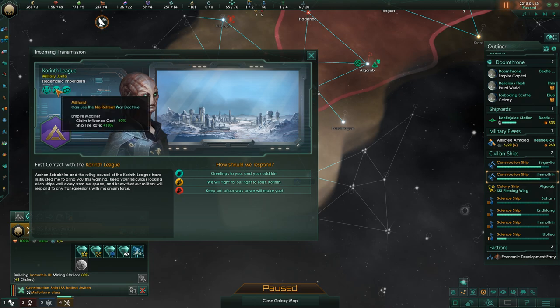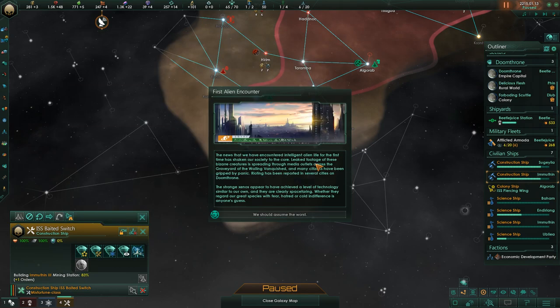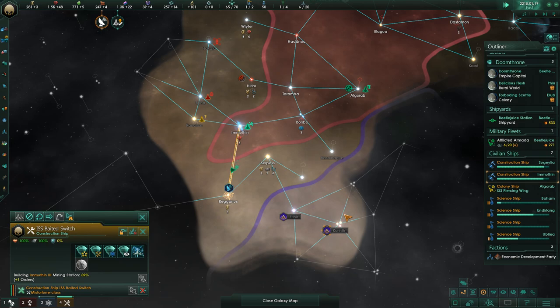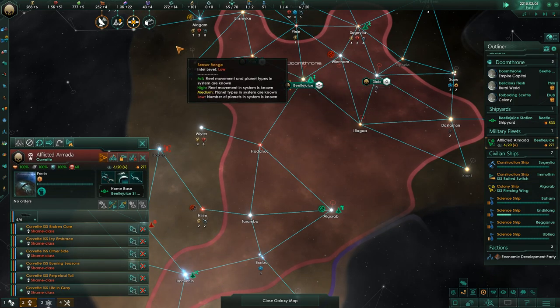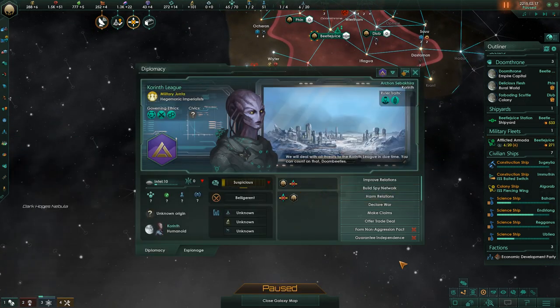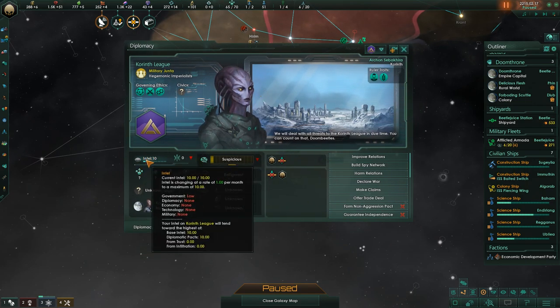Here we have a chance to say hello to another very hostile-looking faction — militaristic, xenophobic, basically just like us, and that means we have to kill them. We're now going to encounter another change in the new version: the intel system. At first we don't even know how big their territory is — there's this new intel screen where you don't really know much about other factions until you've interacted with them quite a lot or spied on them.